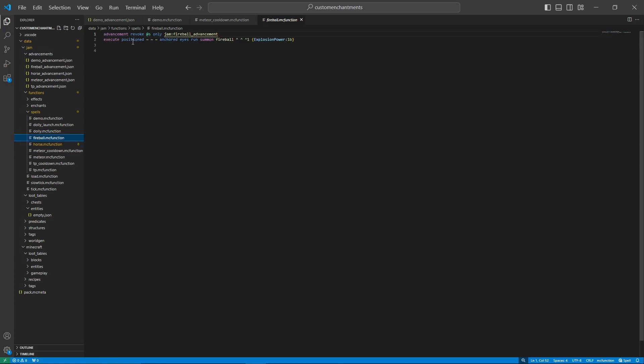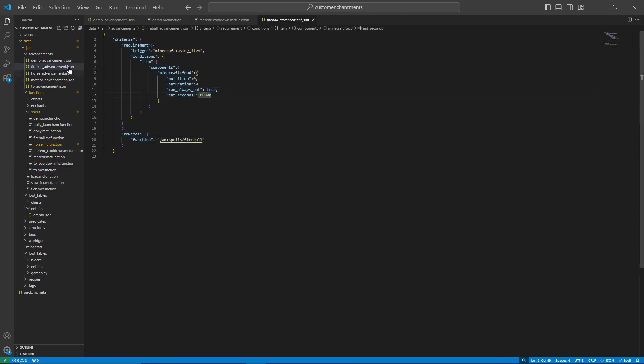For the fireball one it's very simple — all we're doing is revoking the advancement and summoning a fireball. I do it at the eye level because in my data pack I want it to scale with player size, so the fireball is always at eye level when summoned. For the TP dirt pillar one, which does have a cooldown, all the cooldown does is revoke the advancement. Then we just fill dirt beneath the player and teleport above it.